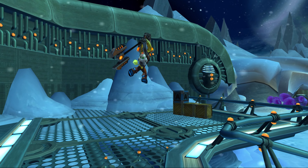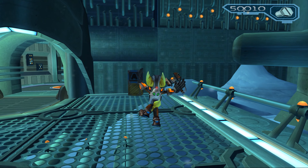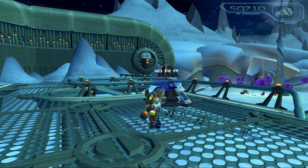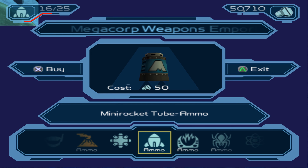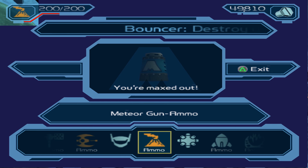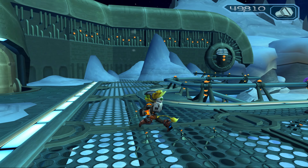Alright, here we go. I actually edited some settings in the emulator just now, and you guys can probably see the game looks a little bit crisper. That's because I've taken the resolution up to 8x instead of 6x. 6x is 4K, so this is actually a little bit over 6K — no, 8K.